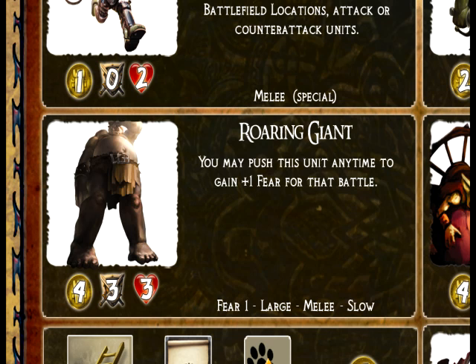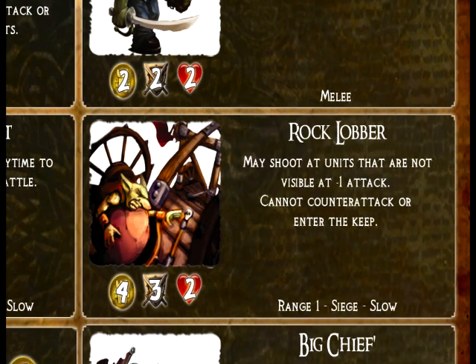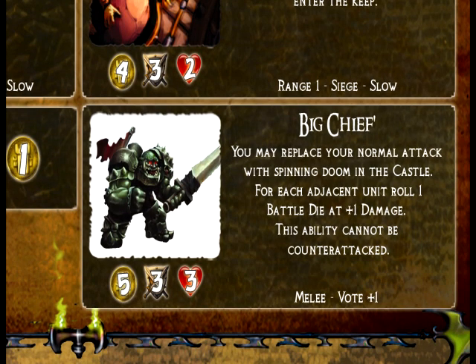The Roaring Giant's special ability lets him push to roar and gain fear. The Rock Lobber is the ranged siege unit for the Green Tide — great at hurling boulders at the castle walls and doing a lot of damage at a distance. And finally, the Big Chief is your champion. All champions cost five gold. The Big Chief has an area-of-effect attack called Spinning Doom — when he's in the castle, every unit next to him gets attacked and takes plus one damage.